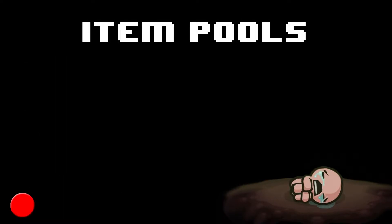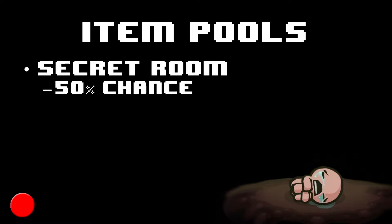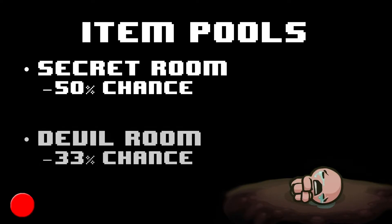The item pools in which you can find We Must Go Deeper are the Secret Room Pool, in which it has a 50% chance to appear, and the Double Room Pool, in which it has a 33% chance to appear.